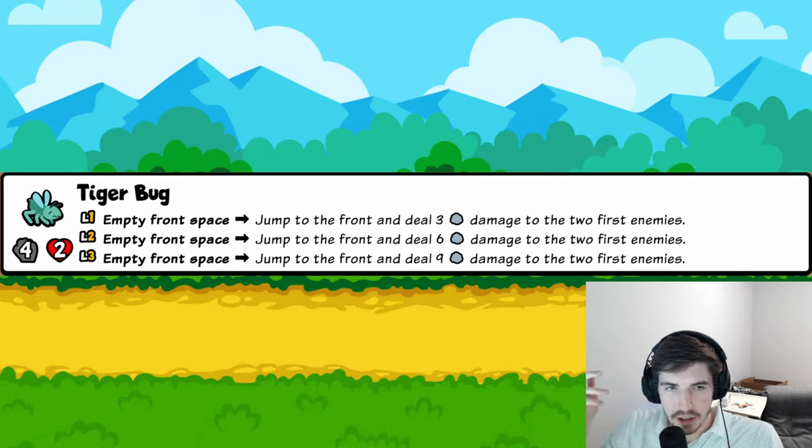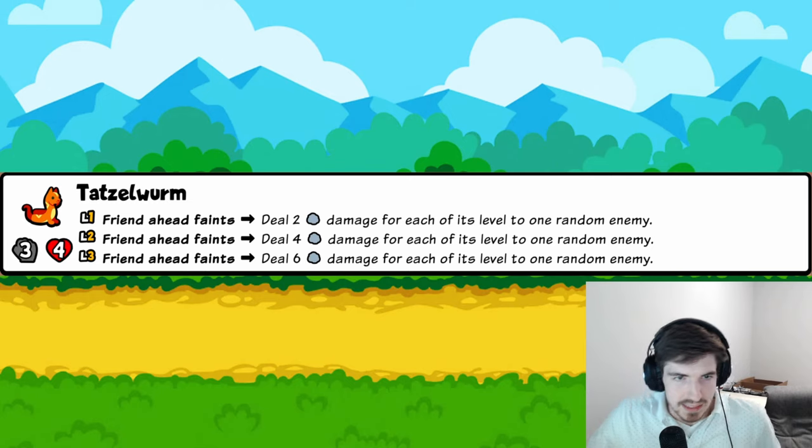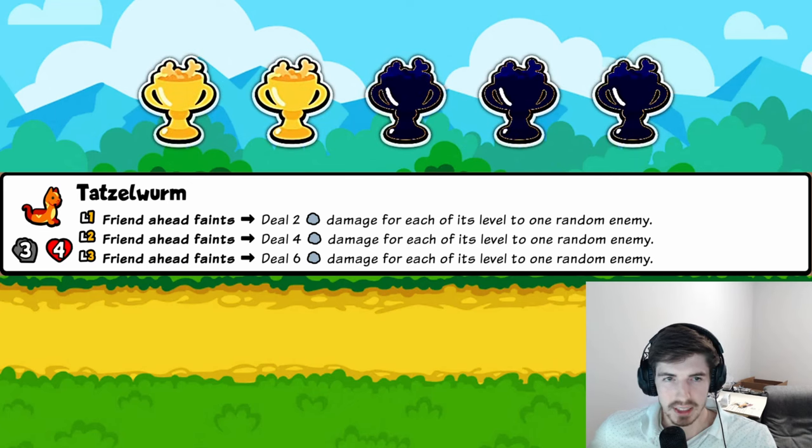Tiger Bug: basically a Doorhead Ant that, instead of gaining health, attacks the first two enemies. There are a lot of these jump-to-the-front abilities. It seems all right — not crazy broken, not bad. Three trophies. Worm: friend ahead faints and you deal two damage for each of its levels to a random enemy. At best you'll trigger maybe three times; that's around ten damage spread around. Two trophies — I don't see the vision.